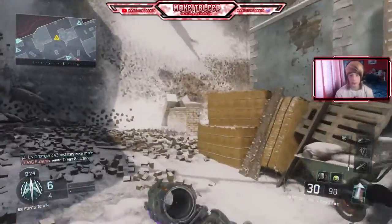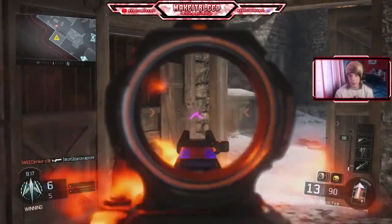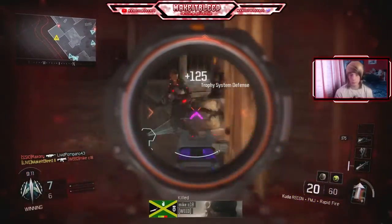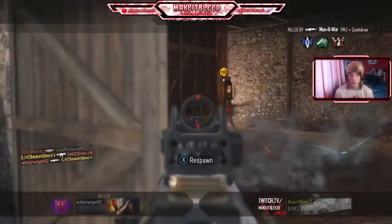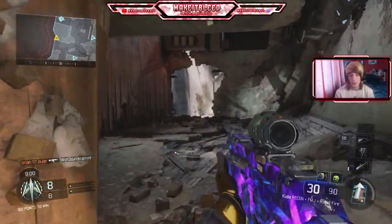I haven't actually seen anyone so far. Let's go this way, try and get behind them. I think even though I'm using a long-range sight, it's still probably best to get close. That's a trip mine. I've destroyed his Trophy System but couldn't get the second guy — he's just sat back there with the Man-O-War. I have a really itchy neck right now, it's distracting me so much.